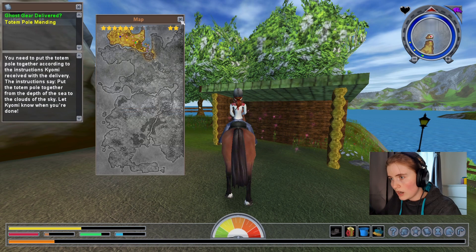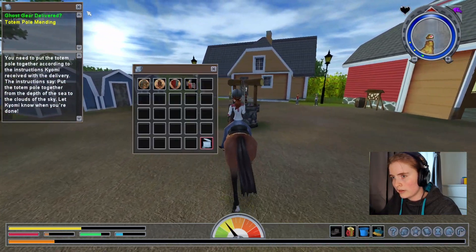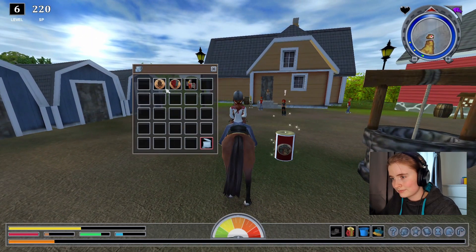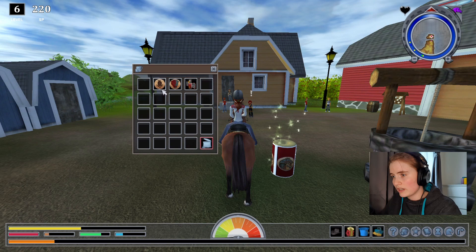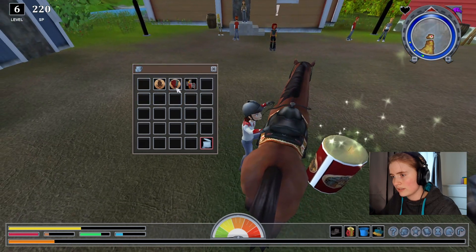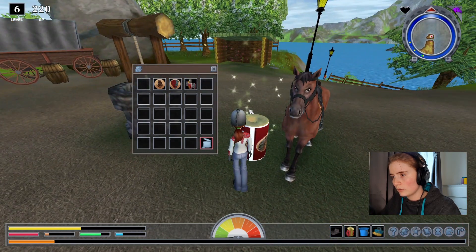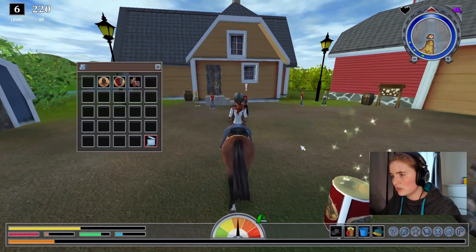Totem pole mending — so we have this quest with Kiyomi that we have to finish. How to build a pole? This is interesting. So we just build it like this? She told us to do it in a specific order. I don't know how to do this. This one has to be on top, right? I can't use the other ones. Am I just being stupid? Something weird is happening here. I can't use the items.